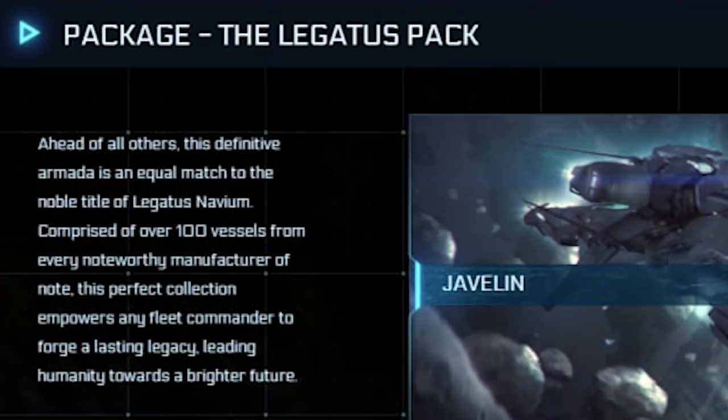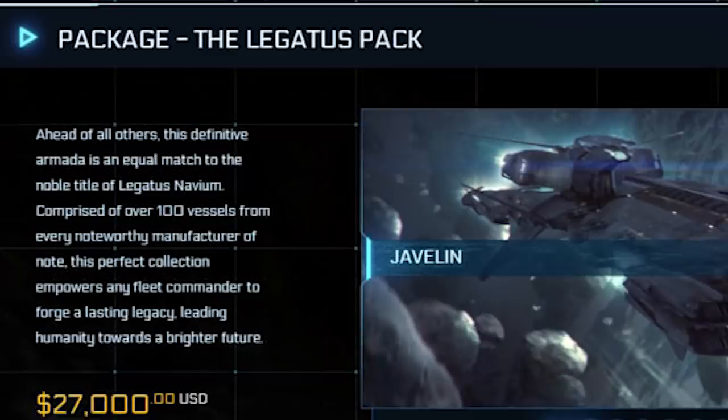That's basically a fancy way of saying that if you purchase this pack, you can buy your way towards obtaining almost everything in the game. You will obtain 117 ships, which is just about every ship in the game, as well as 163 items consisting of things like vessel add-ons, skins, tons of in-game credits, and all manner of extras and cosmetics. All that for just a one-time payment of $27,000.